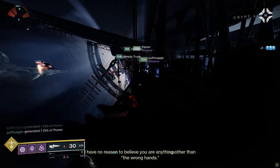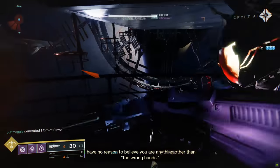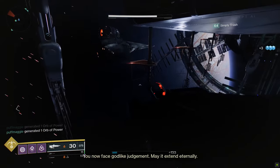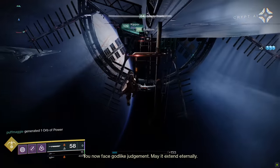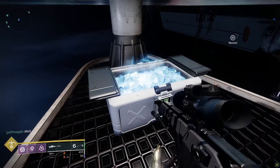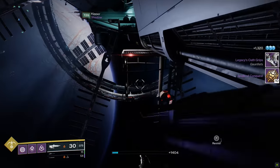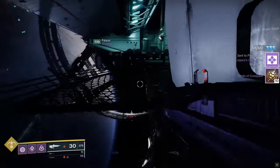With that encounter over, a door opens in the upstairs area that takes you out into outer space for a jumping puzzle. Make your way to the other side of the ship by carefully jumping from ledge to ledge. While outside, pick up the second hidden chest — it's not really hidden, it's right out in the open and on the way. Eventually you'll reach the third encounter: Rapture.